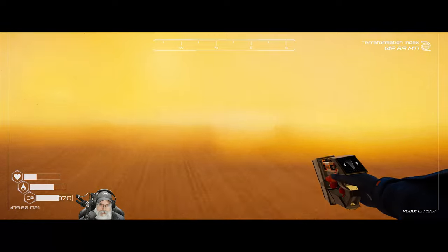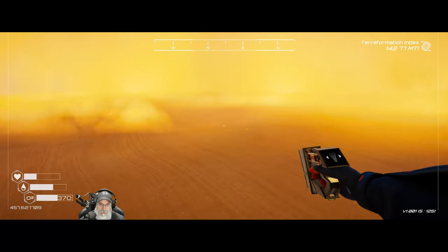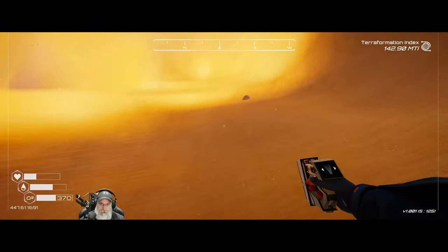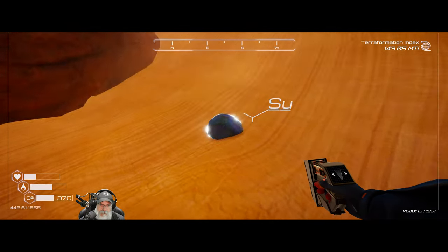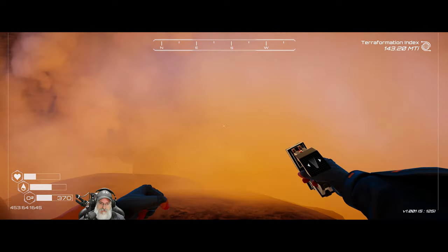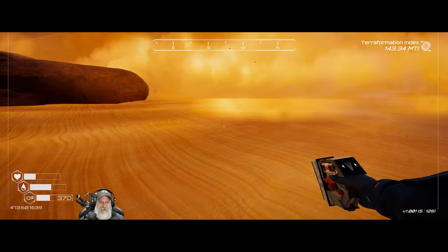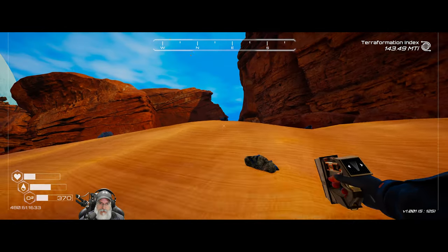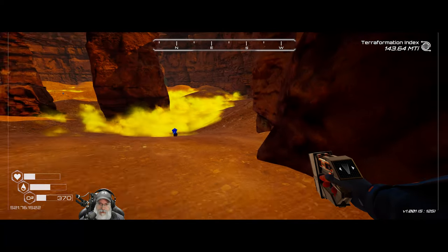They've actually been in the game from the start - they were there when I played it back during the prologue or very early access release. Starting to look like maybe we've got most of it. Here's a piece and another piece right there. That looks like a silicon. Okay so that leaves us with one slot left. There's a couple of crates here but I'm just going to leave them because we don't have enough room to loot them.